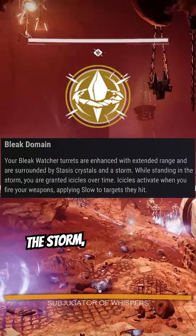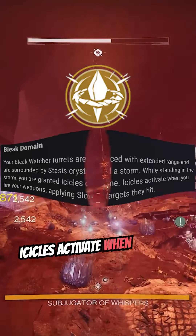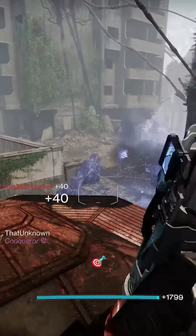And while you stand in the storm, you're granted icicles over time. Icicles activate when you fire your weapons, applying slow to targets.